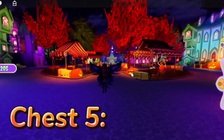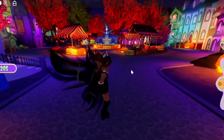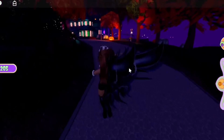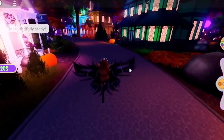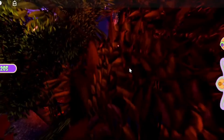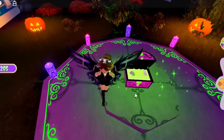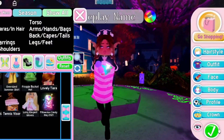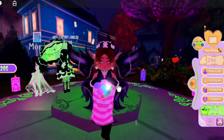The fifth one is the most important of all the chests because it gives you a free accessory, and free accessories are always great. Just follow where I'm going and you should be able to find it. The whole update looks incredible — all these flying candles look great. Here's the chest, and it will give you a free accessory!